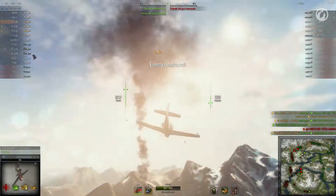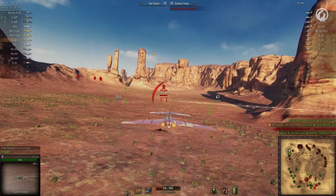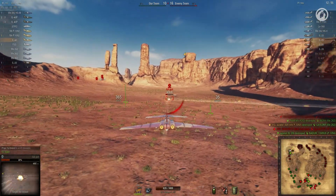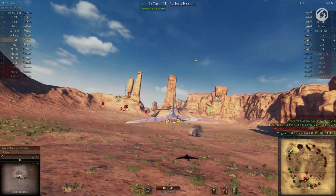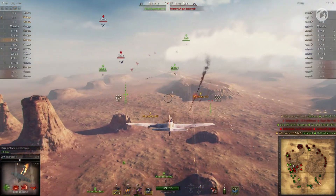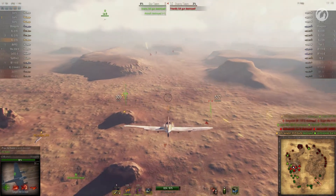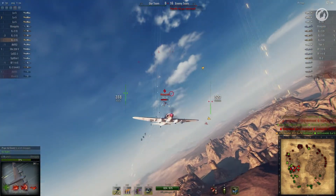A flight with multiple optimum altitudes is more interesting in terms of strategy, especially at higher tiers, where teamwork and support are even more important. In high tiers, players should move along one flank, with players at higher altitude covering those below.